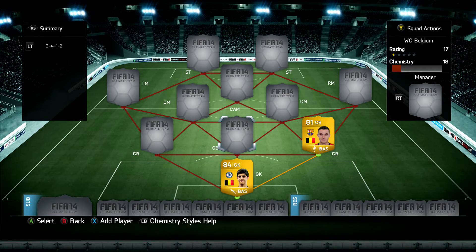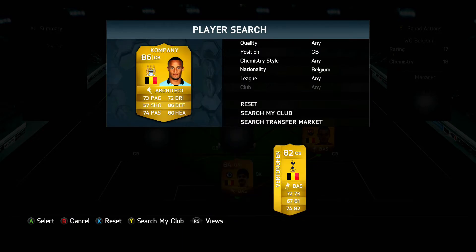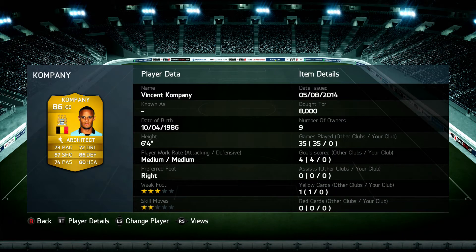I'd rather prefer him with a medium or low defensive work rate, but moving on to the second centre-back in the middle — that's Vincent Kompany, 86-rated Manchester City player. 73 pace, 86 defending, 80 heading, 74 passing, 72 dribbling, 6 foot 4, medium-medium. For around 8k he's a very, very good solid choice — an 86-rated player for 8k in the BPL is a very good buy. He's very solid in the centre-back position. His heading is surprisingly low for being 6'4, but he is good at heading in the game — the card stat is just fairly low.